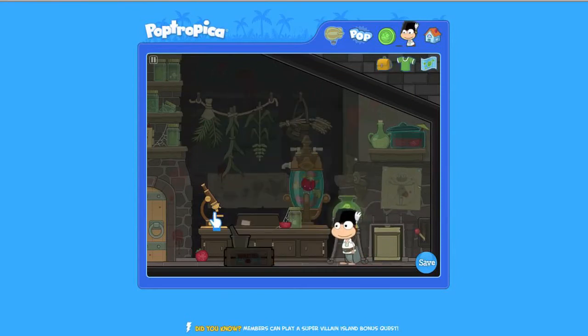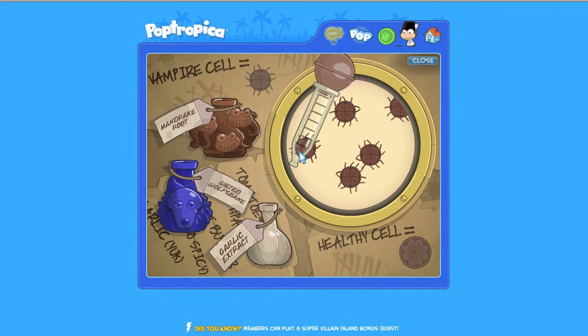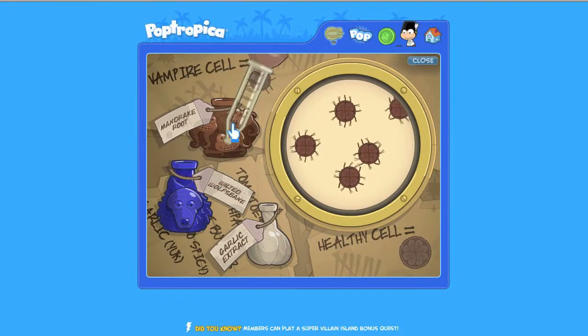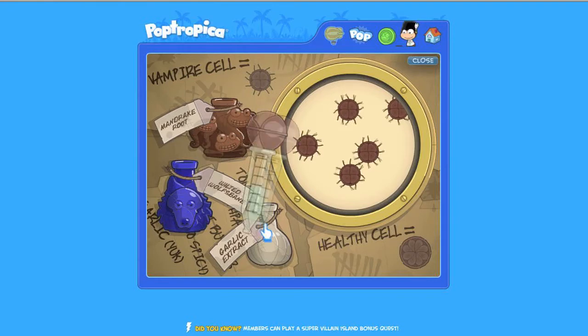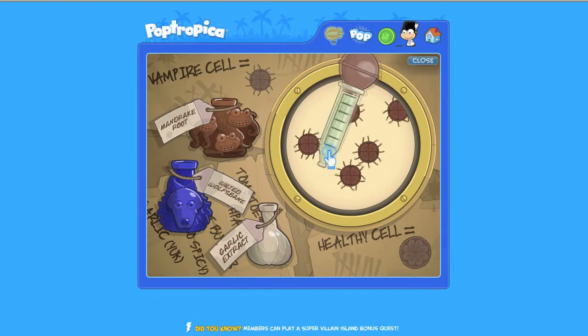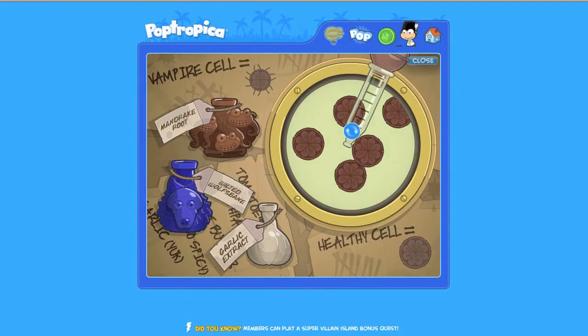Grab the wolfsbane and click on the microscope. The vampire cure is fairly simple: first, one part mandrake root; then three parts wolfsbane; and finally three parts garlic extract. Now squirt the formula on the cells. Look — it's a healthy cell. Now we've got the anti-vampire formula.